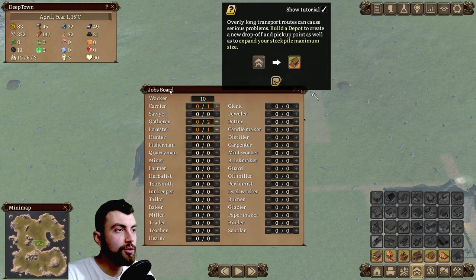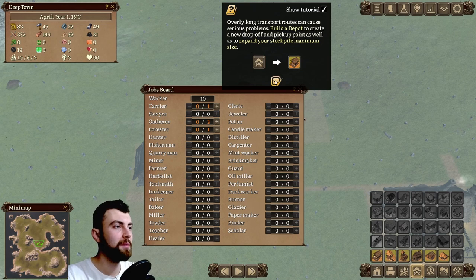This is the jobs board. Overly long transport routes can cause serious problems. Build a depot to create a new drop-off and pick-up point as well as to expand your stockpile maximum size.